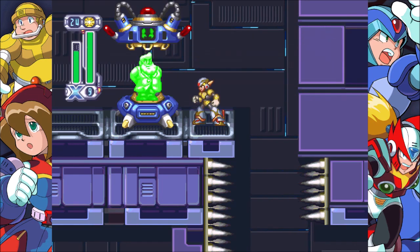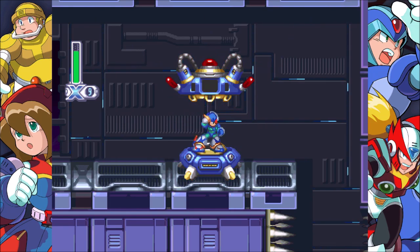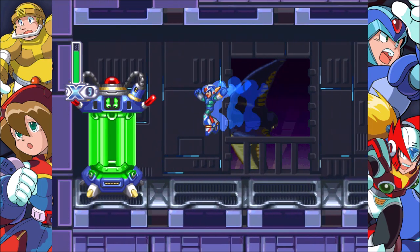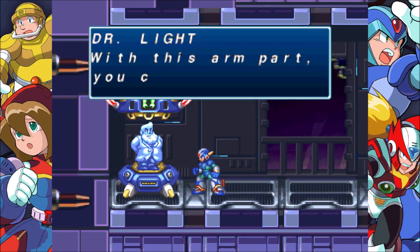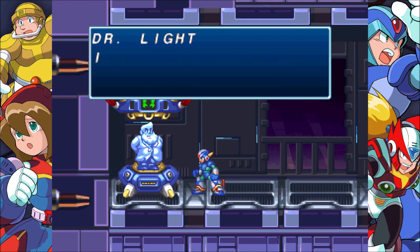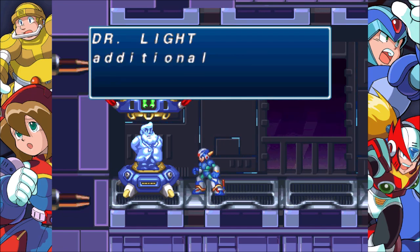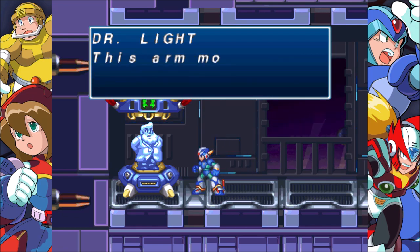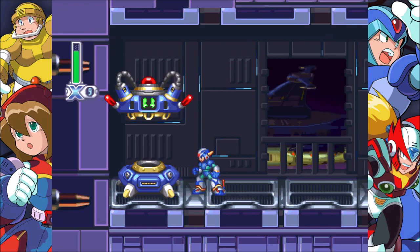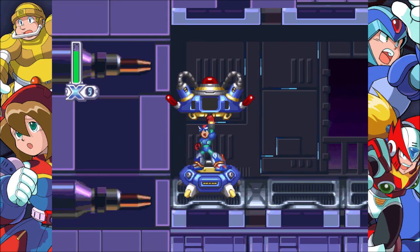I didn't mean to skip through Light's dialogue here, but there are two arm upgrades over here. The first is the stock charge shot — I'll at least show it off. Charge it up and you can store up to four charge shots, which is kind of cool. But of course, we're going with the plasma shot. With this arm part you can fire the plasma shot, which is effective against stronger enemies. If the shot hits the opponent, plasma is generated which causes additional damage. We're taking the plasma buster.